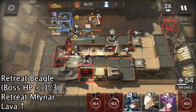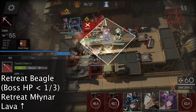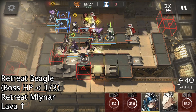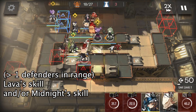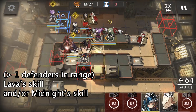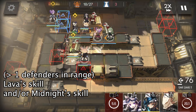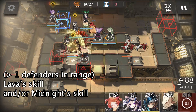We retreat Miner when the boss has lower than one third HP. Then we deploy Lava here facing up to do some damage and help defend the frontline while Miner is absent. The enemy spawn is completely random, so we need to be flexible when using skills. The rule of thumb is to use Lava's skill when there is more than one shield guard in her range. We can also use Midnight's skill to do some damage to those shield guards.